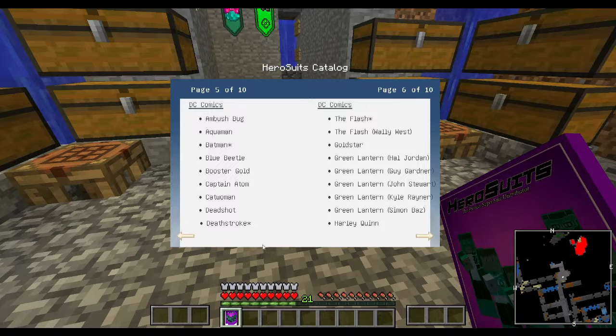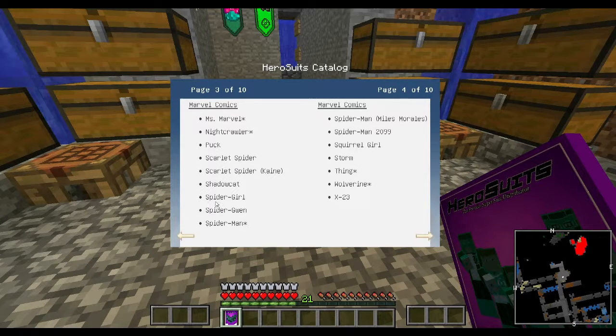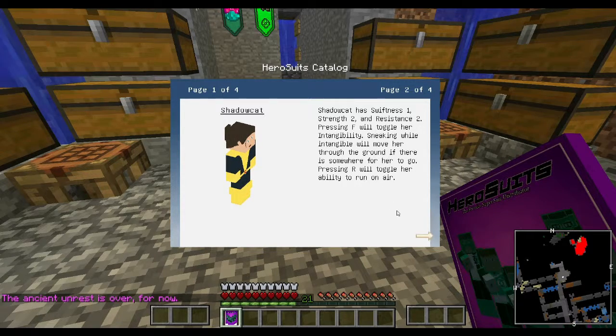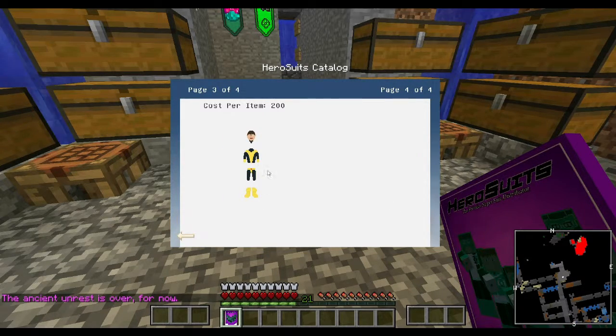We know about Storm already. So let's find Shadowcat. Shadowcat has Swiftness 1, Strength 2, Resistance 2. Pressing F will toggle her intangibility. Sneaking while intangible will move her through the ground if there's something for her to go through. Pressing R will toggle her ability to run on air. That's nice. Okay.